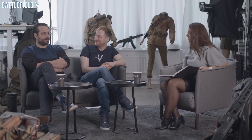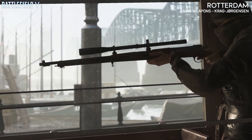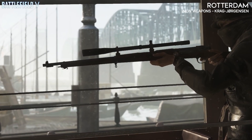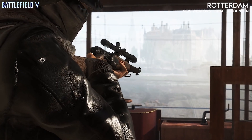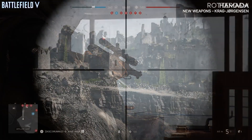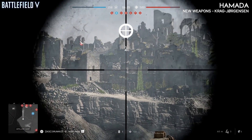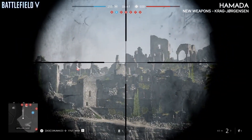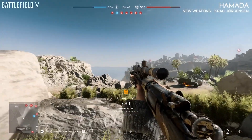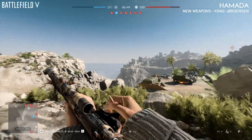For the scout class, we have the Krag Jørgensen, which is one of our bolt-action sniper rifles for the recon class. We've shown two bolt-action sniper rifles so far, and this one is more on the end of the Kar98k — more like our heavy variant of sniper rifles. It has a nice punch to it when you fire it, and it has a really cool reload animation as well.